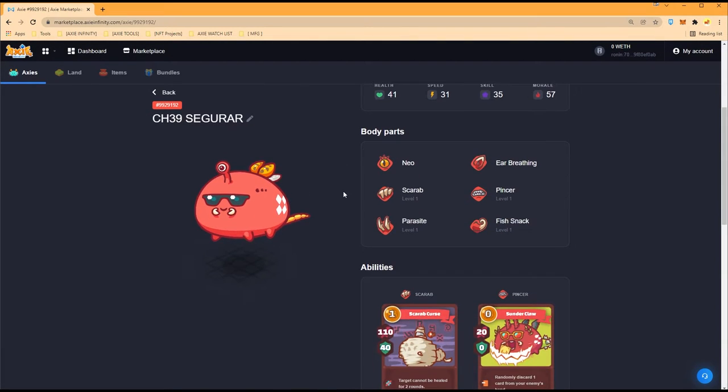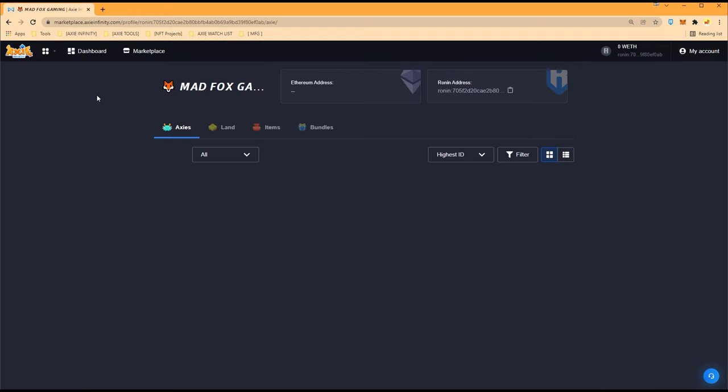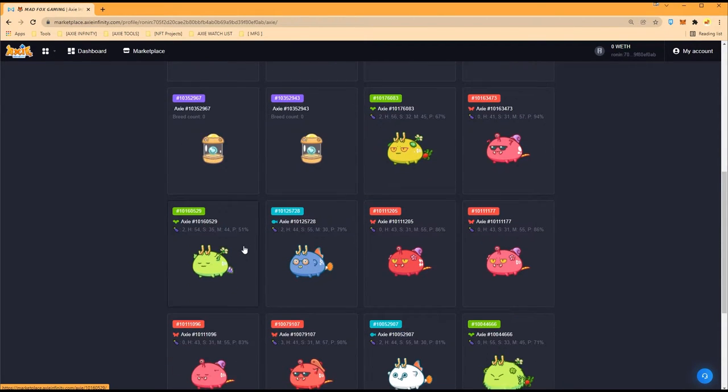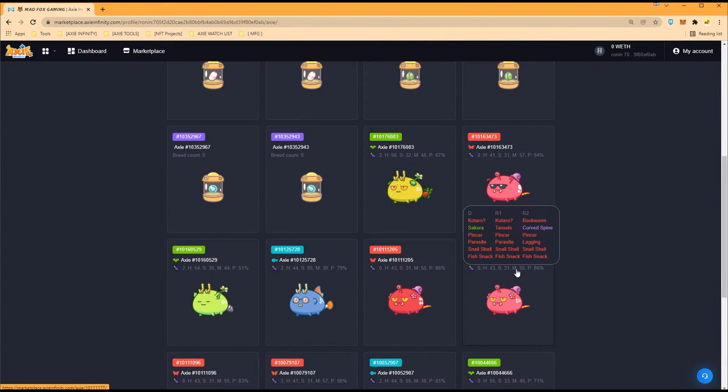Successfully bred these axes for a third time. That's enough bedroom time for you guys — rated PG! Let's go see — count not found, but just refresh and it corrects itself. Let's see all the new babies. We now have 25 axes total. Now for the last pair — the Snail Shells. These can be tricky because we have four and we need to figure out which ones to pair. Some of these might have the same parents.